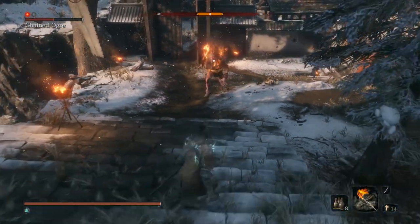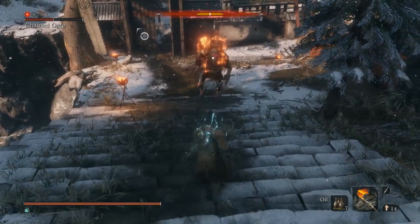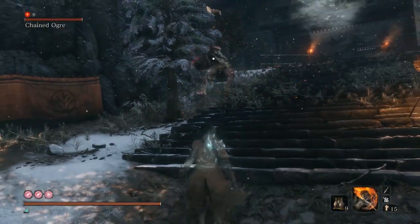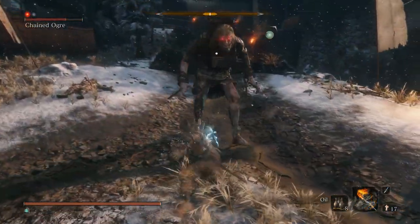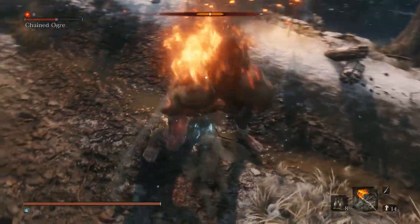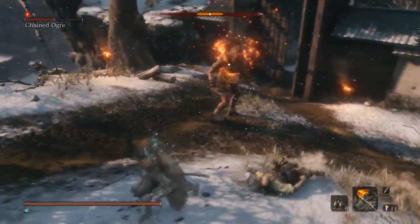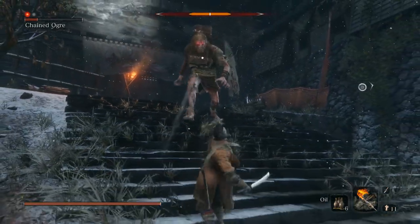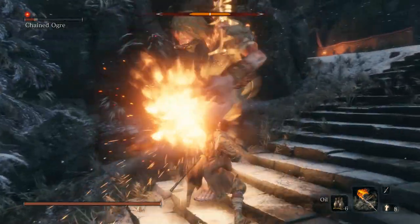Note that oil isn't absolutely necessary here, as, like all red-eyed enemies in the game, the Ogre will flinch at the sight of fire. Oil does, however, make the fight easier by immediately applying the Burn status and giving you wider attack windows. Dodge away as the Ogre begins to recover from the stun, then repeat the stun and hit strategy till he is down.